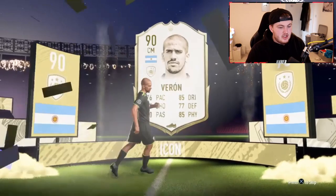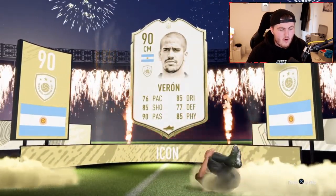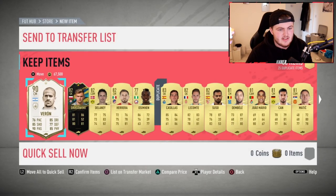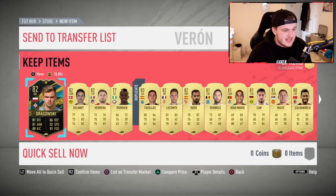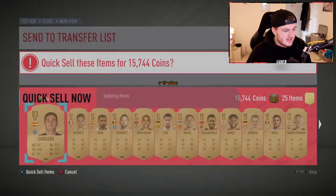People will call me out on this and say I'm lying, but I swear to God, before I opened this pack I thought in my head I was going to get another Icon. I have no idea why. I already know he's 400k because I listed one up earlier. So we've got ourselves another Verratti today - that's two Verratti today and a Prime Zanetti. That's three Icons, three Prime Icons in one day.